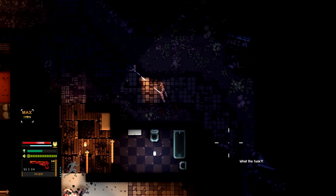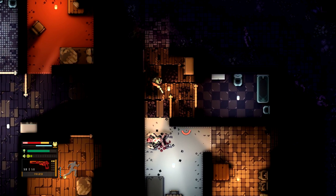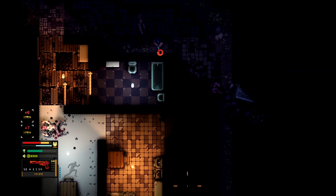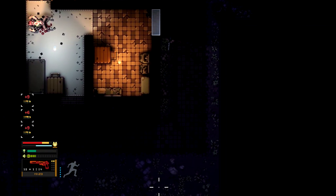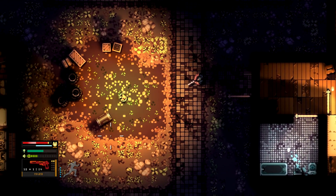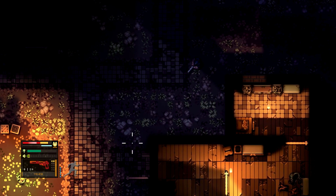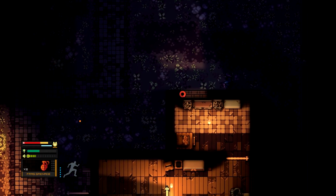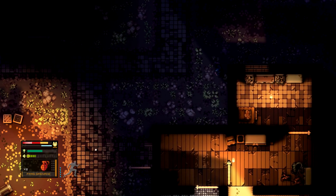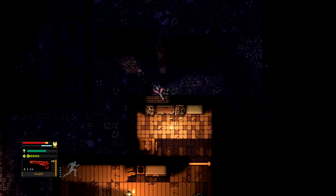You might be wondering why I'm going so hard on optimization. It's simple: I've set myself a personal target of at least 144 frames per second for the final game. A 60fps target is fine, but that's not something to be proud of. The higher the frame rate I can achieve without cutting the visual side, the better. Currently the game on my PC runs way beyond 144fps, so now it's just a matter of optimizing it so that people with low-end PCs can enjoy the game as much as I can.